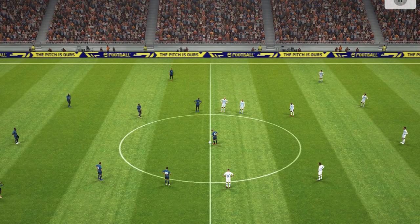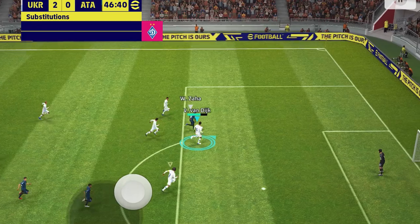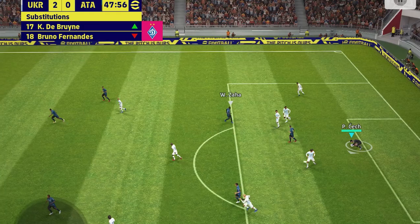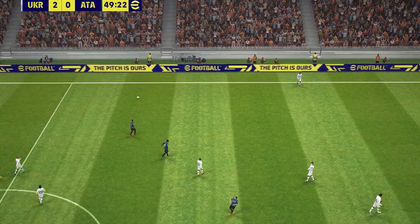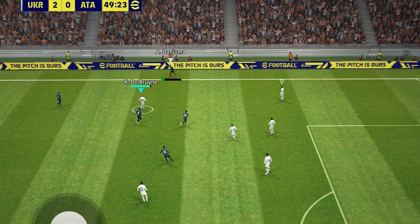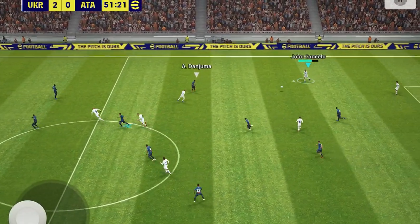We scored two goals and had some chances with 60% possession in the first half. I hate it — it's really effective, but it's not like real football. There's no football game where pure one-touch passing is the norm — it's not realistic. Vantage passing is forced on us by Konami this season. Cancelo switches play — this is why I like my fullbacks to be wide. But sometimes these passes just don't go through.